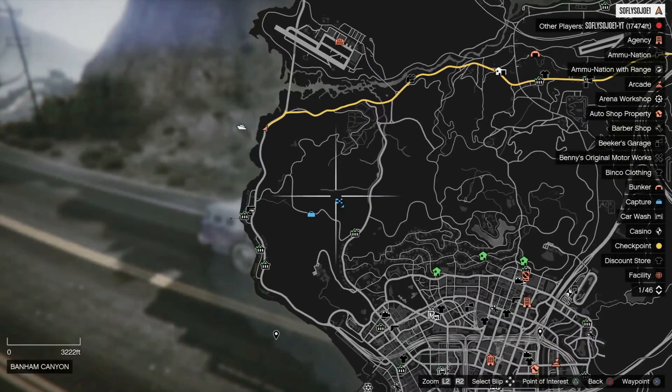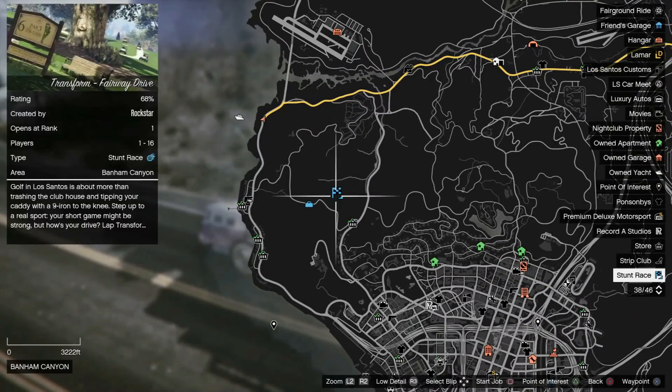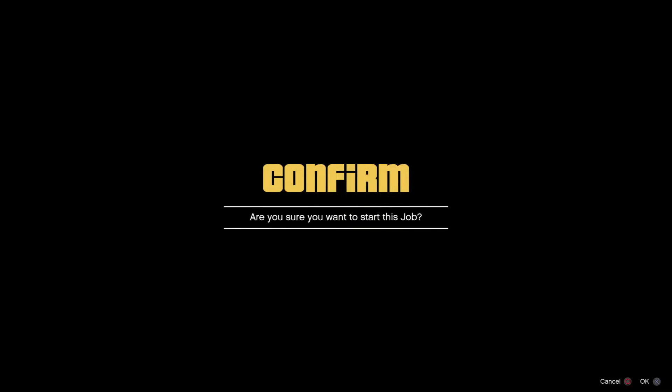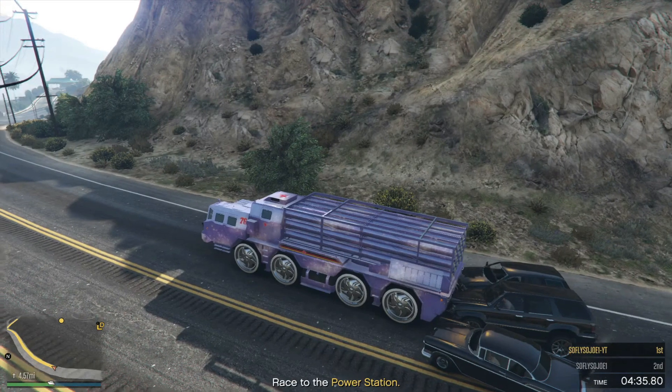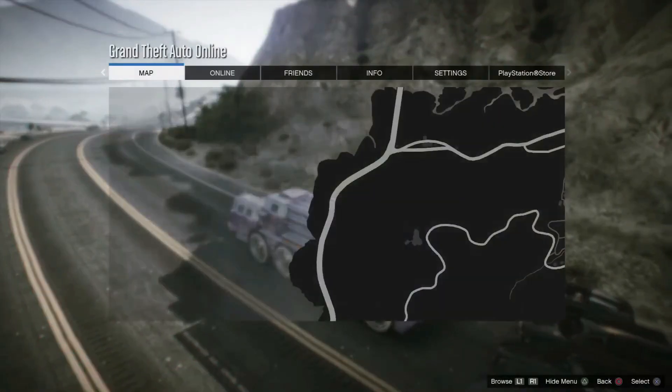We're not done yet — now we have to go and save it. Open up the map, go ahead and join the race in the top left-hand corner of the map, accept it, and accept the alert. It's going to tell you there's an error and you cannot join it — that is fine.